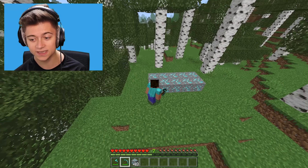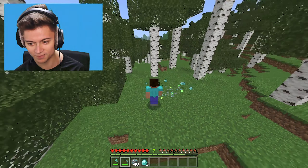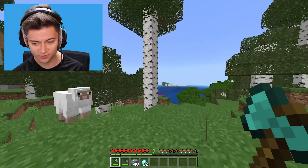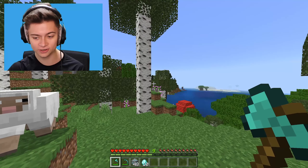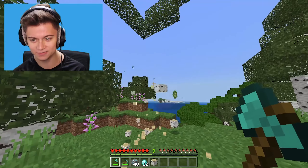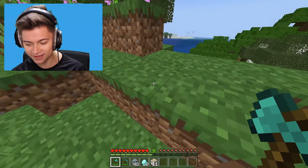All we have to do is go ahead and shift to get a pickaxe in our hands and mine — and boom, as you guys can see, we just got all of those diamonds. The same thing works if you have an axe and want to mine a tree. All we have to do is shift mine, and boom, we just mined that whole entire tree.